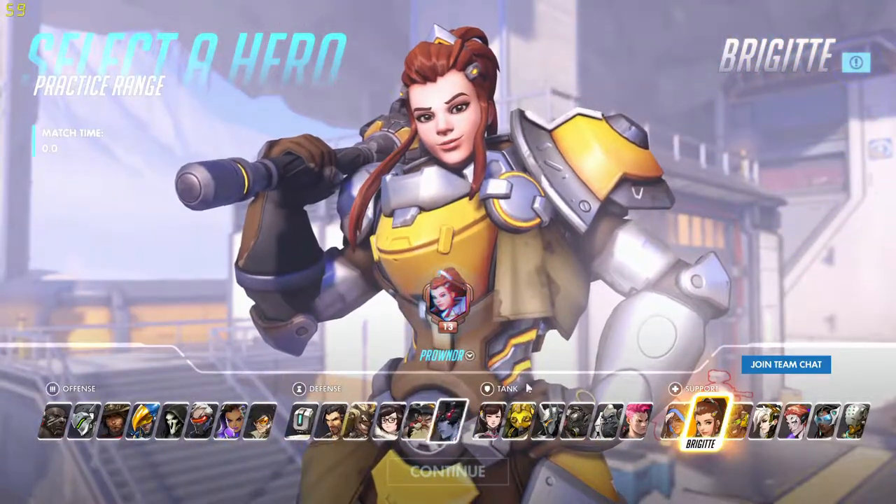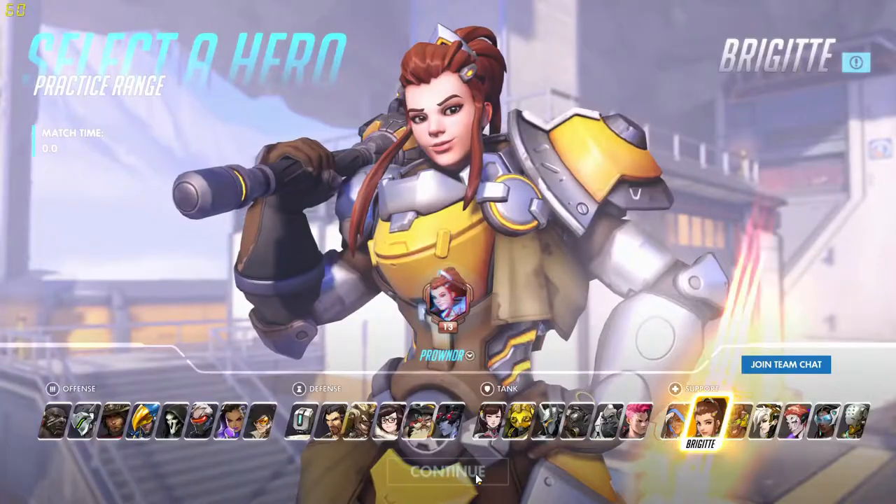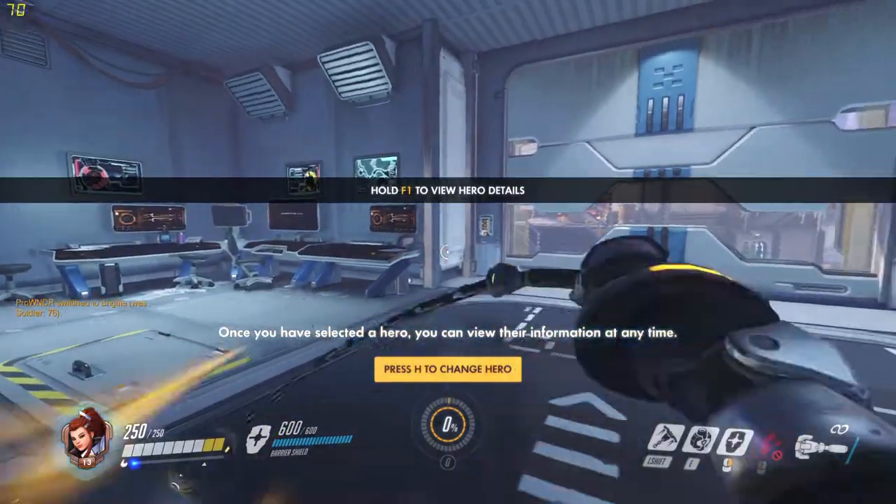She is a support character — I initially thought she'd be a defense character. Let's look at her moves. She's got Rocket Flail, a melee weapon with extended range. Her ultimate is Rally: move faster and provide armor to nearby allies. Repair Pack heals an ally, and any healing over maximum health provides armor instead. Whip Shot launches your flail forward to knock an enemy away. Barrier Shield deploys a frontal energy barrier, and Shield Bash — available when the barrier is up — dashes forward to knock back and stun an enemy.